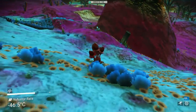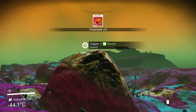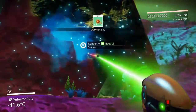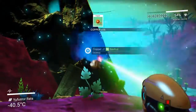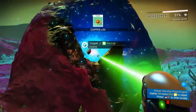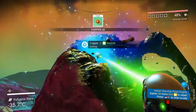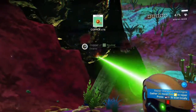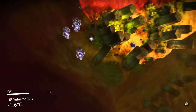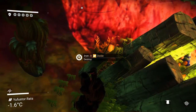Oh, is this zinc? No, that's Thamium9. I remember from when I first played — you need Thamium9, so let's grab that. And some copper — that'll sell really well too. I've been traveling for almost an hour and still haven't found zinc, which is crazy. I've been finding plutonium and Thamium9 and a lot of that amonite. Wait — is this zinc? No. Let's grab whatever this free stuff is anyway.